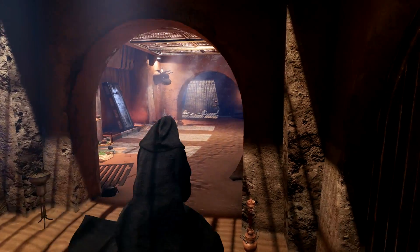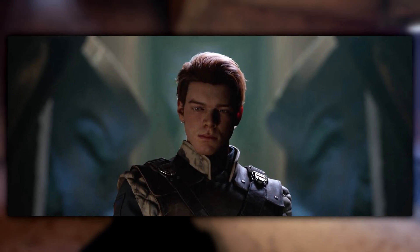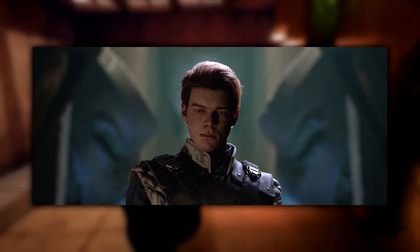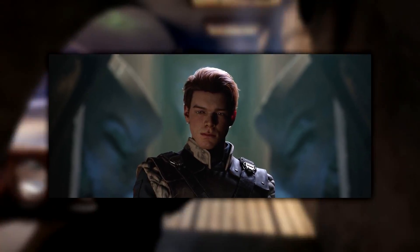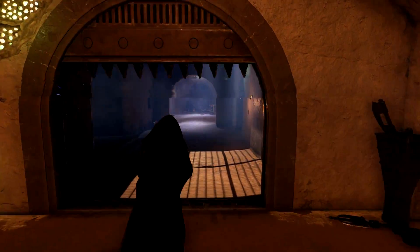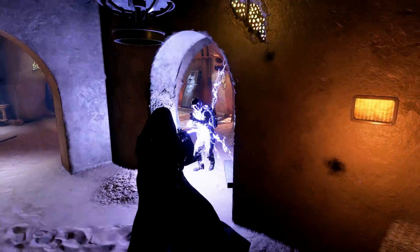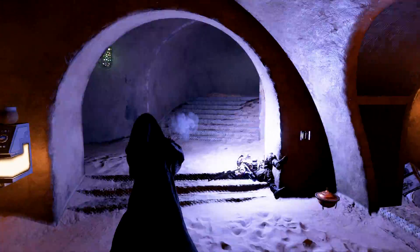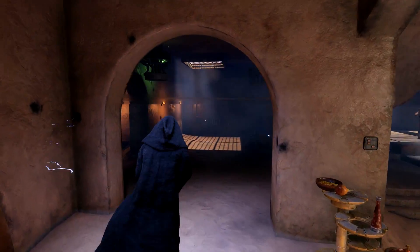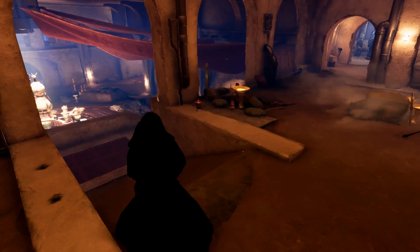The last easter egg is the ruined Jedi temple shown at the end, which I think will be a huge part of the story if Cal is searching for it and the lightsaber inside. This could be the Jedi Temple on Coruscant seen in the movies, or a completely different one — the Jedi had temples all over the galaxy. We see Luke on Ahch-To at the first Jedi temple, and the Coruscant temple in the prequels, so this could be a brand new one. Either way, Cal finds the lightsaber there, and that seems central to the story.